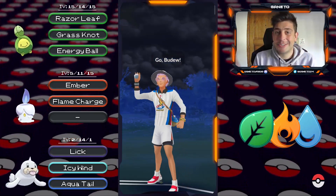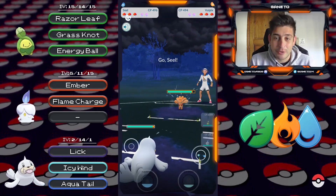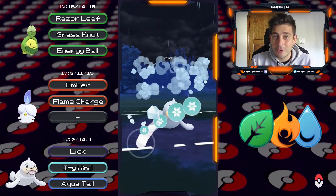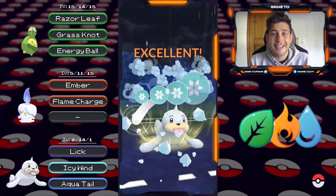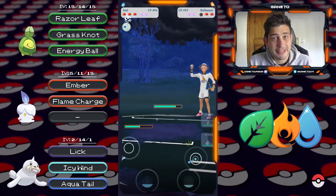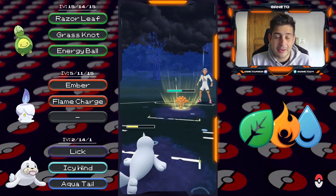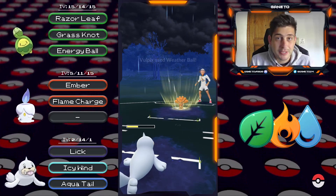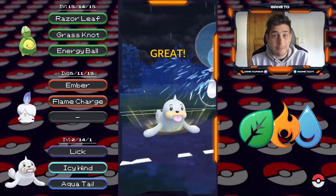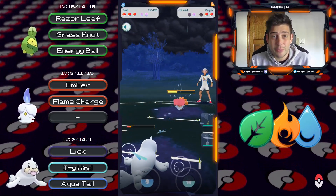Hello Trainers, Ganeto here and today we're diving together into Element Cup Remix. We're gonna start off with a bad lead facing the Vulpix — you already see the team here and we're gonna have a Litwick in our party. Let's see how well we can adapt to the meta with Litwick, because Litwick has a lot of good matchups on the current meta, especially against Vulpix, which is gonna be an alternate fire type that you can use. But I prefer Litwick because it can wall down the Vulpix, which is pretty much everywhere.